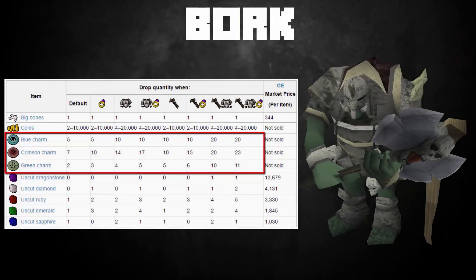Another great thing to do is kill Bork, which requires the Hunt for Surok quest completed. It's a fantastic thing to do every single day, especially when starting out with Summoning, because you will get charms every single kill and there's a 100% chance of getting those charms.